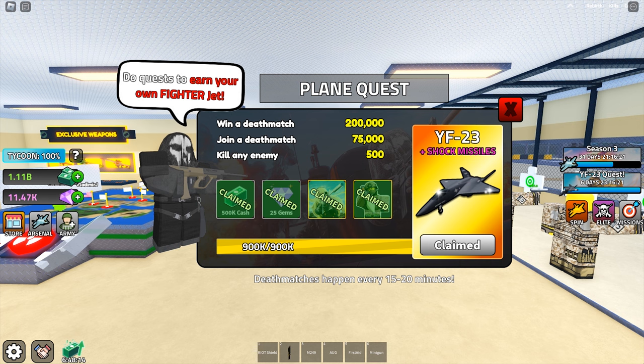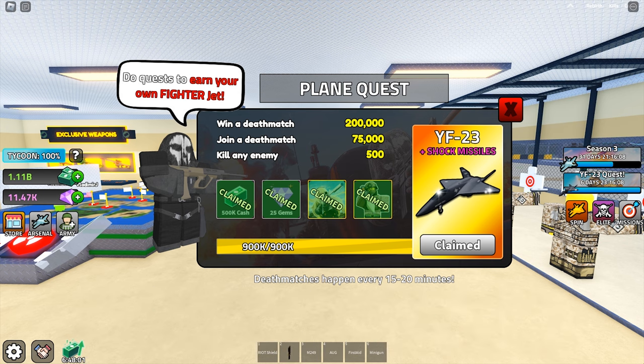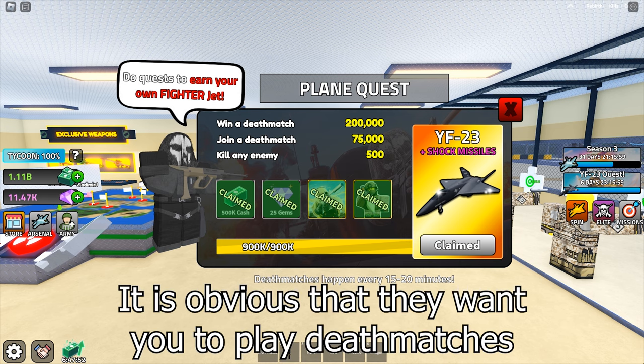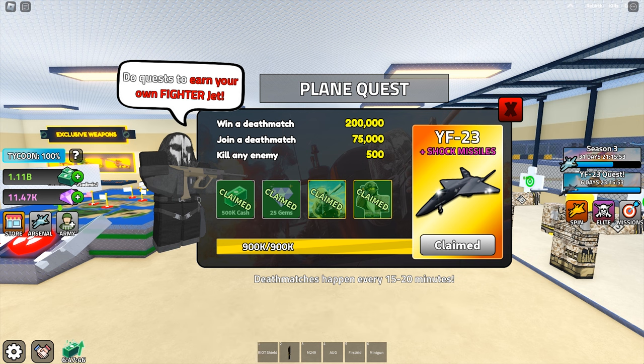The bulk of the points come from playing death matches: 75,000 points if you die in a death match. Note that you won't get any points if you simply hide somewhere till the time is over. You get 200,000 points if you win a death match. You can kill an NPC or a player for 500 points, and you can also destroy vehicles for a few thousand points. So there isn't any way to speed up the process significantly.